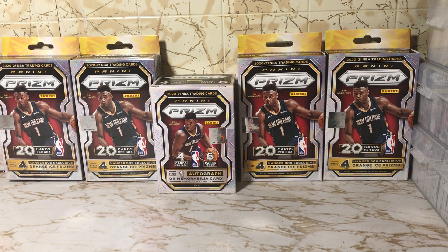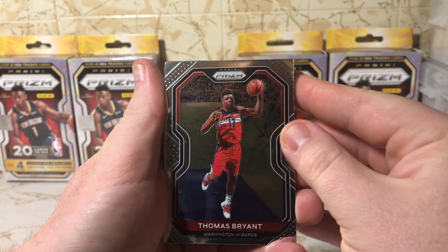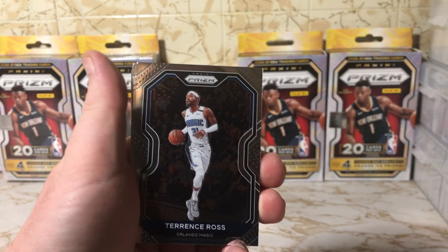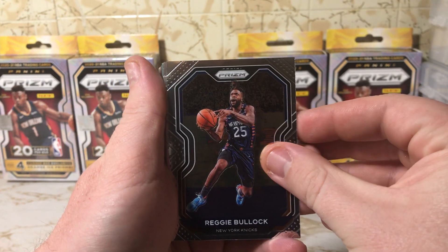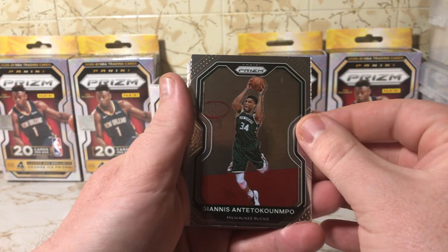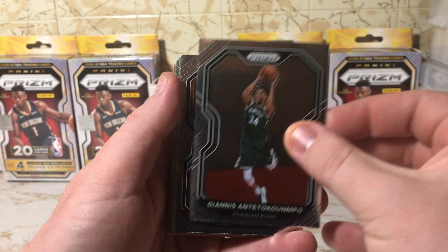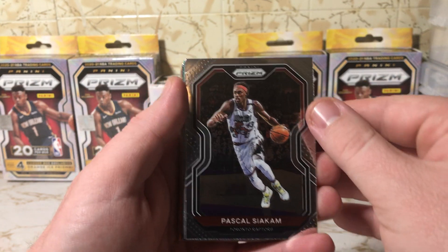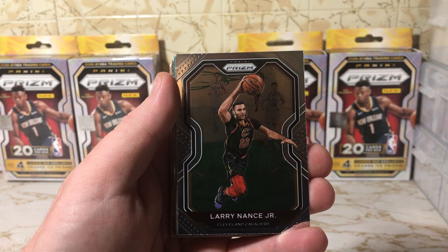Come on, give me a LeBron James! Thomas Bryant base, Terrence Ross, Reggie Bullock. Oh, Giannis — not bad, base card, but a nice Giannis. Pascal Siakam — my buddy will want that, he's a big Raptors fan.